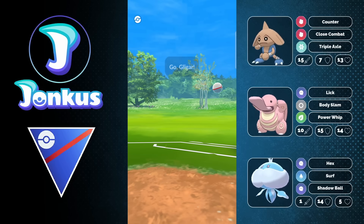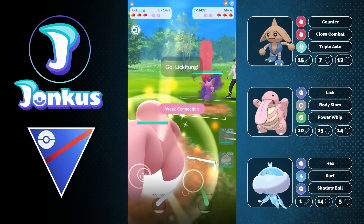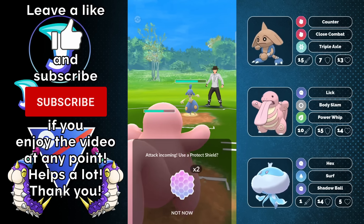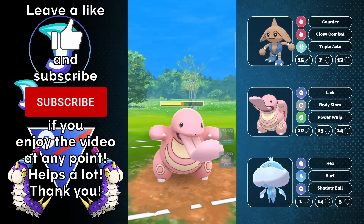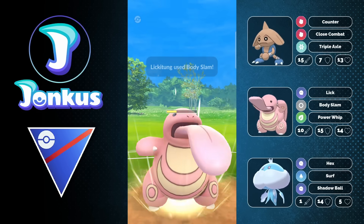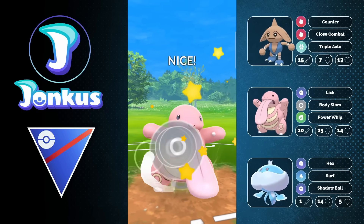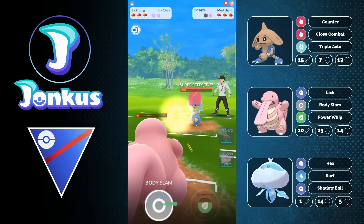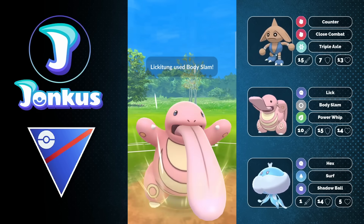Hello and welcome to most likely the most surprising move update for me. Right now we're going to take a look at the Shadow Hitmontop, which is going to have Triple Axel — a move that's fairly decent. It's a 45 energy move that does around 60 damage, which is not really that strong. But the main thing is it's going to buff your own attack. And with this attack rate and the attack stat itself, Triple Axel is really good.